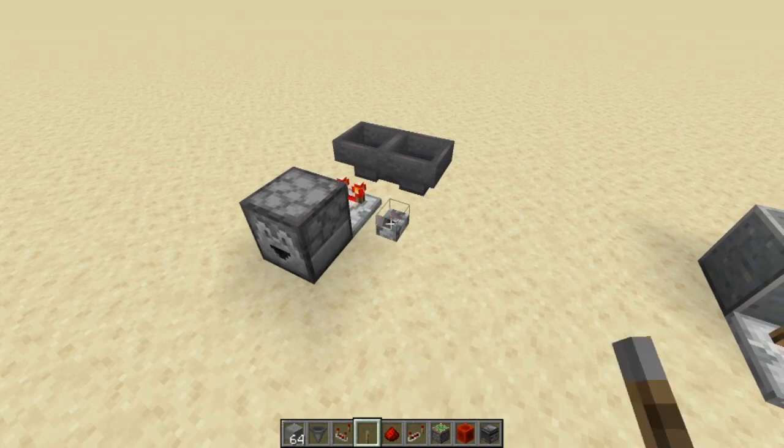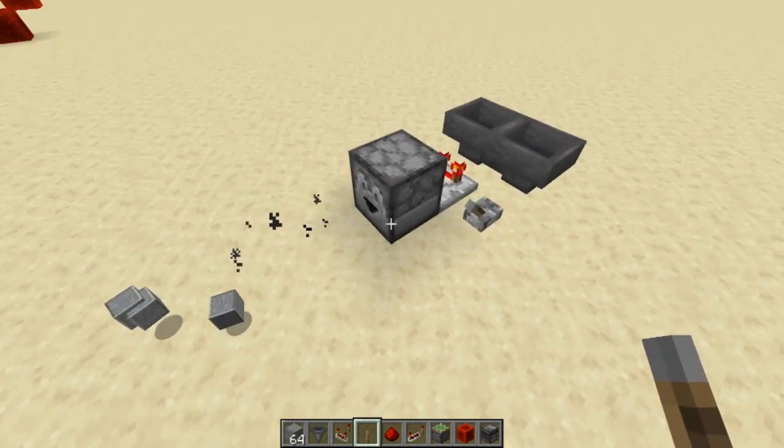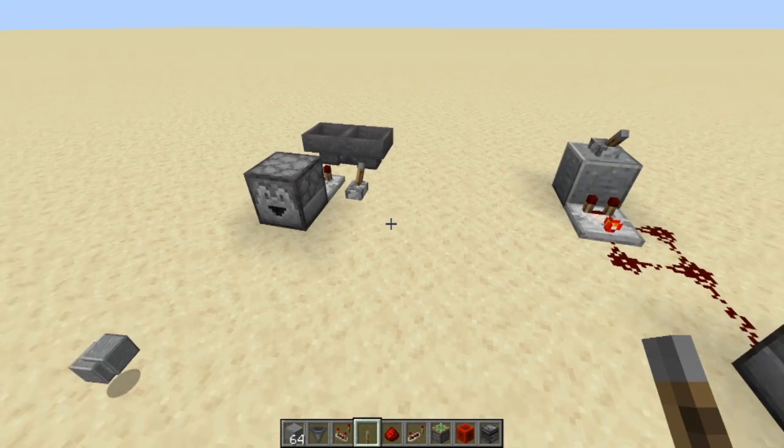This first one is called the hopper clock, and it only goes with one speed, which is right here. In order to build this one, it's pretty simple. Let's just go through it real quick.